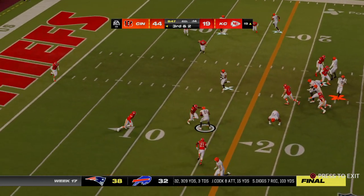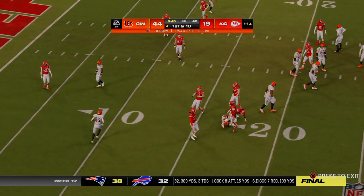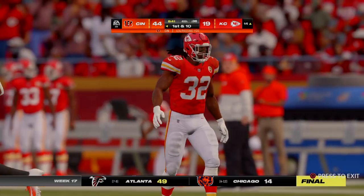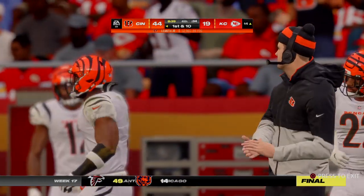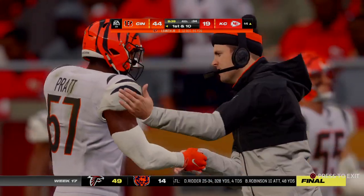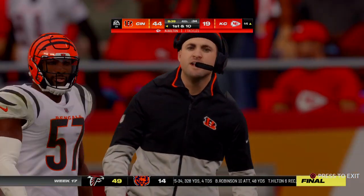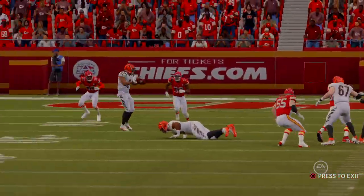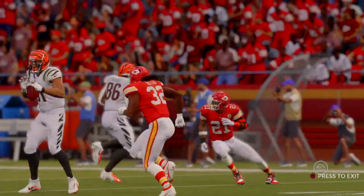Third and two — now Burrow. He's got his tight end, that's Smith. He is going to have a Bengals first down as they get five there on third and two. Defensively, they were so intent on stopping the run that they got caught out of position. This is just a simple pitch and catch for a first down.